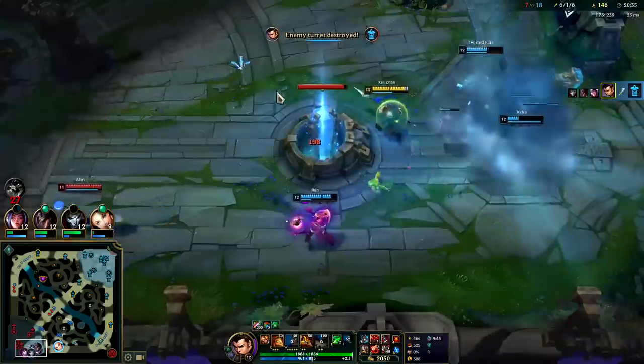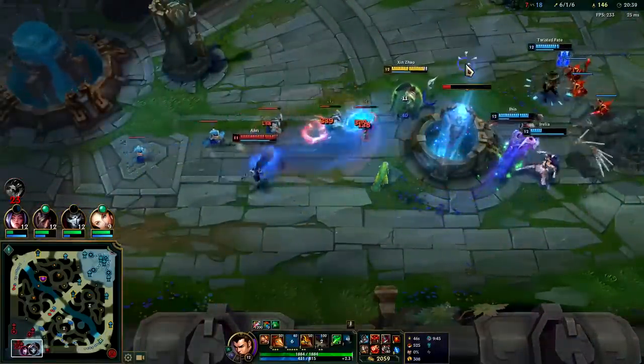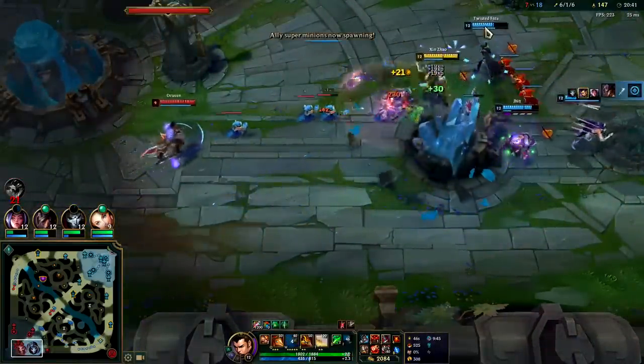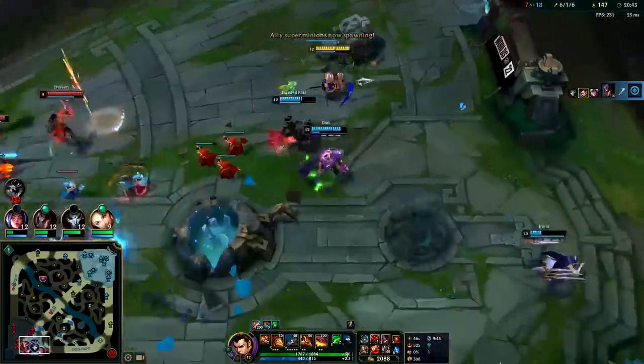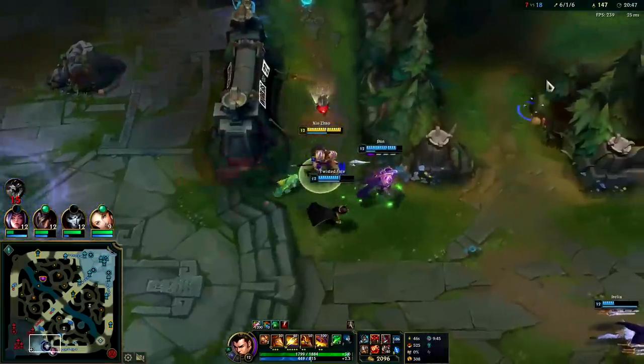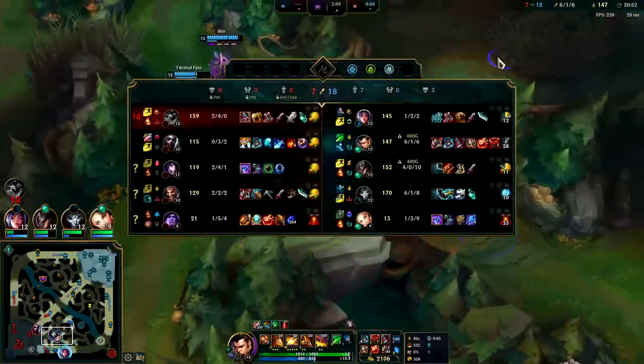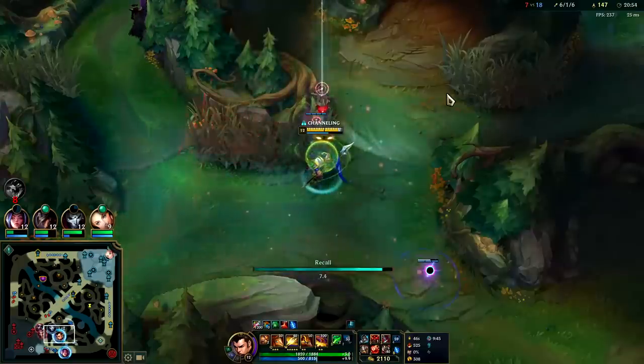Only threw out a max range W because she was stepping up, and if I missed it there was no downside. On all of these there's no pressure on them and we're hitting their base — pressure is on them to do something. And we get the Gore Drinker rank now, we could legit 1v3 or 4.